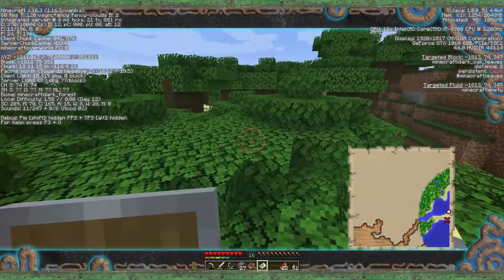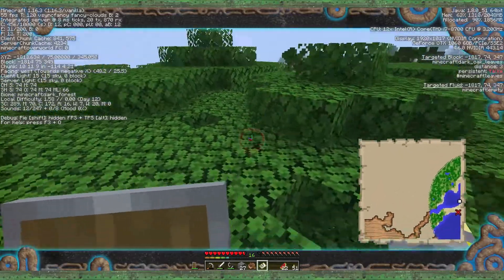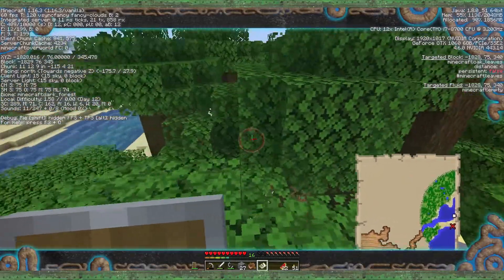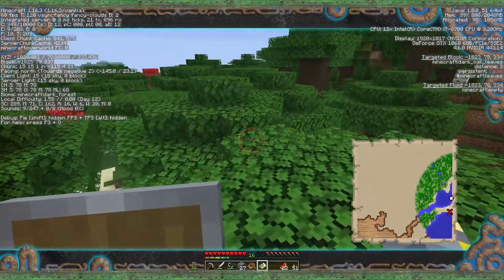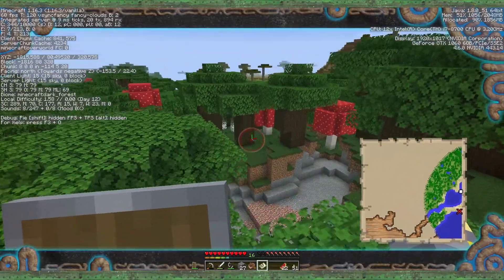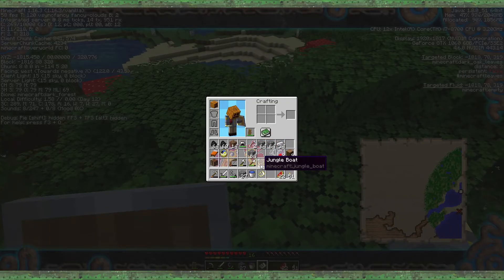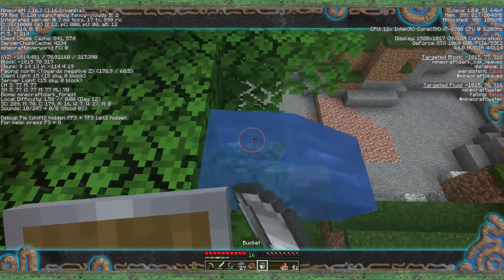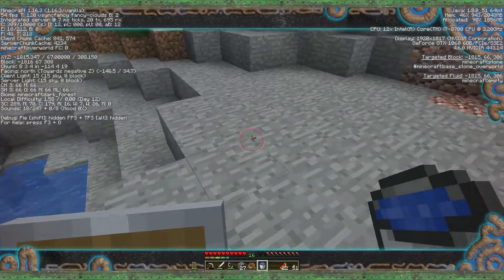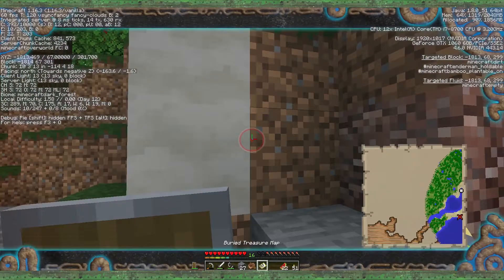The thing I'm thinking about, of course, is woodland mansions — you know, the big giant brown mansions that house the illagers. I don't think there's one here; it's too small. Woodland mansions are scary places. They have a particular type of illager that can kill you easily. Though I'm not the biggest fan of them, I'm kind of glad I didn't encounter one.